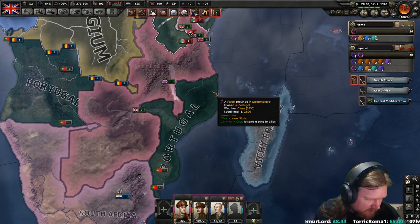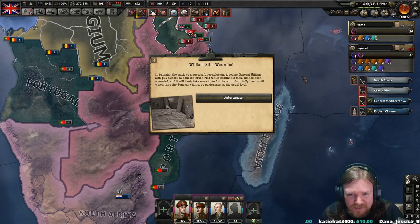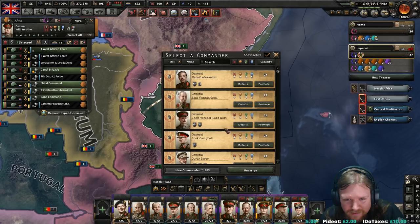William Slim has been wounded — he was the one I replaced O'Connor with. This seems like a dangerous mission. It was Alexander who was wounded, sorry. Bring in Cunningham then, I guess.